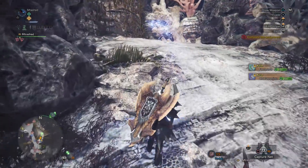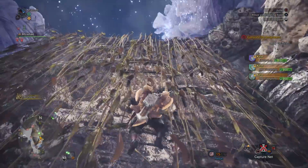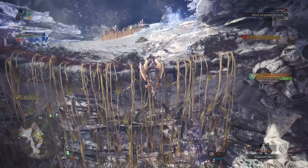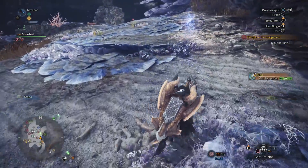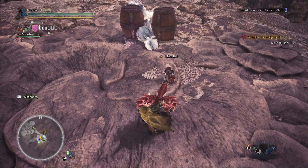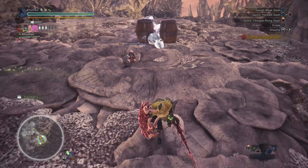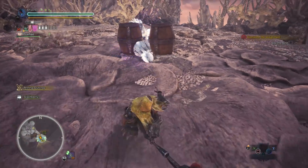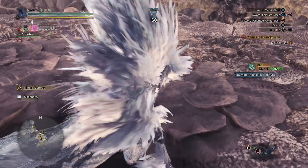I highly recommend committing a couple of hours to doing this. Try to get a couple of investigations for every tempered Elder Dragon if possible. You don't have to complete them right away, but if you don't have them there and you don't have them ready, you don't have access to them when you're really going to need them. In order to actually do these tempered Elder Dragon quests, you will have to eventually kill Kirin. So make sure that you get a couple of them before you murder this stupid unicorn, and then you can farm away on all the Elder Dragons that you want.